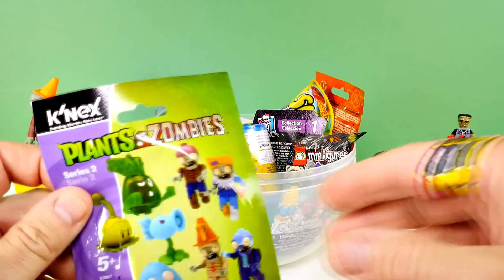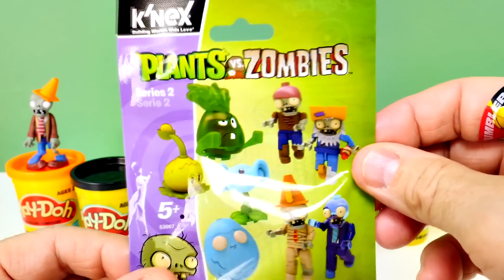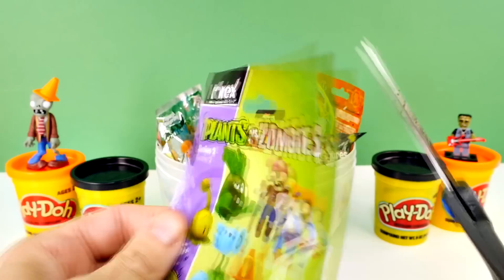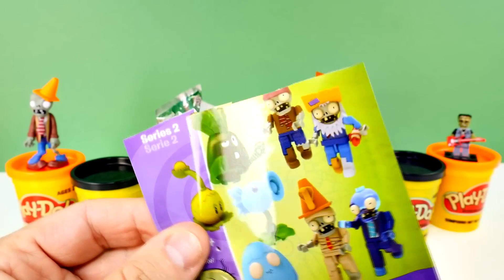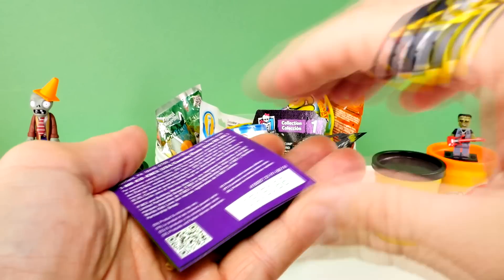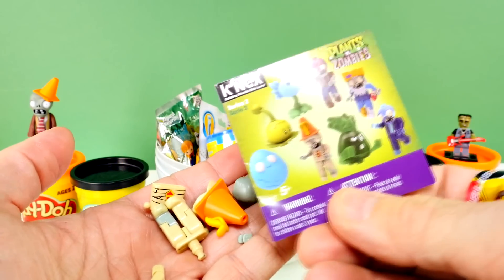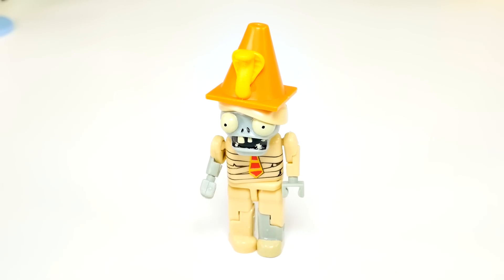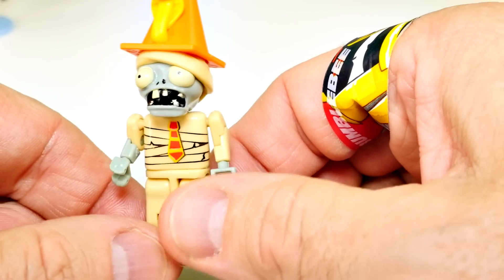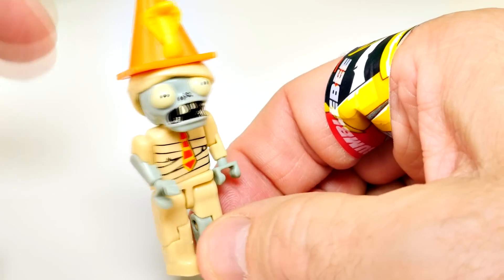I see something right up front that I have never opened before. Those are brand new, at least for us. Plants vs. Zombies Series 2. And since you picked the zombie, that's a good one for you to open since you're going to be making a zombie soon. Let's see who we get. No way! He's got a little... look, that might be his brother. Here's our zombie put together. He's a pretty creepy dude. He's got a cobra coming out of his cone. He actually looks like a mummy. So that's perfect for today. He's got the stuff wrapped around his chest and around his head. So he must be from Egypt, and maybe that's why he has a cobra. Those are from Egypt.